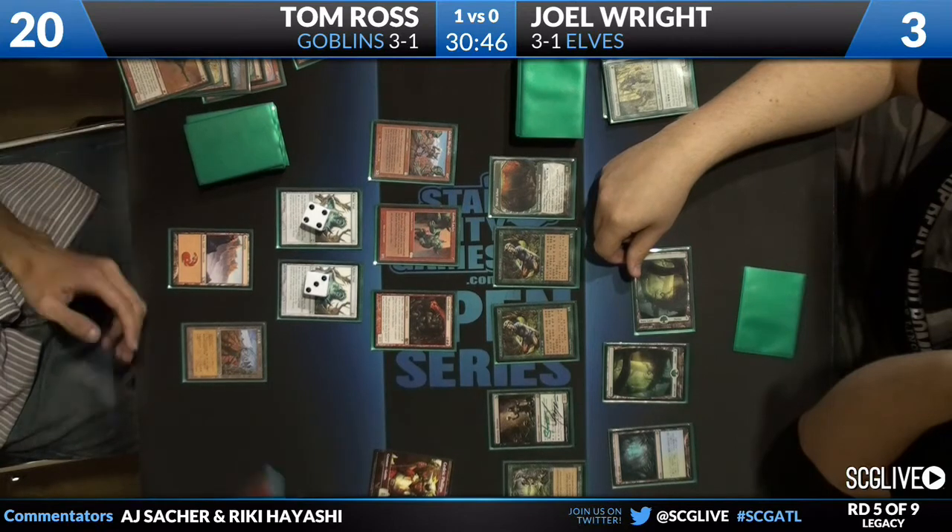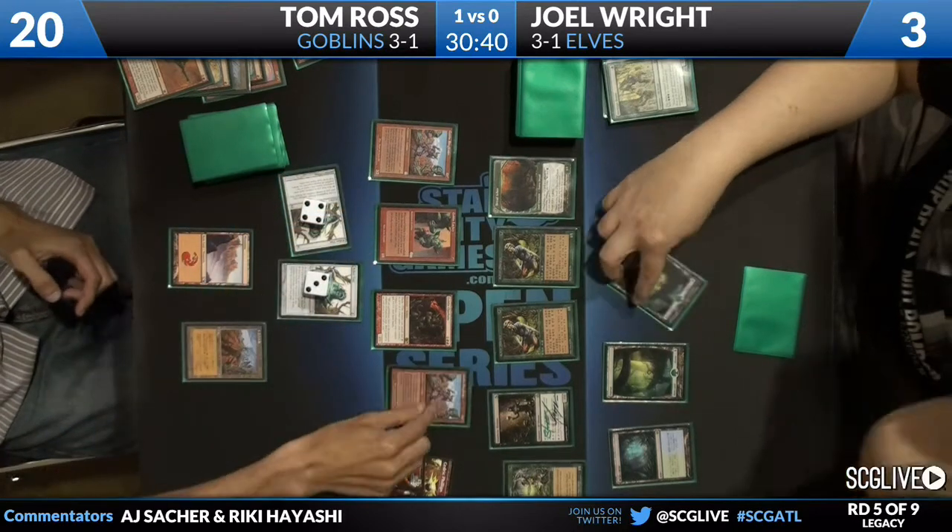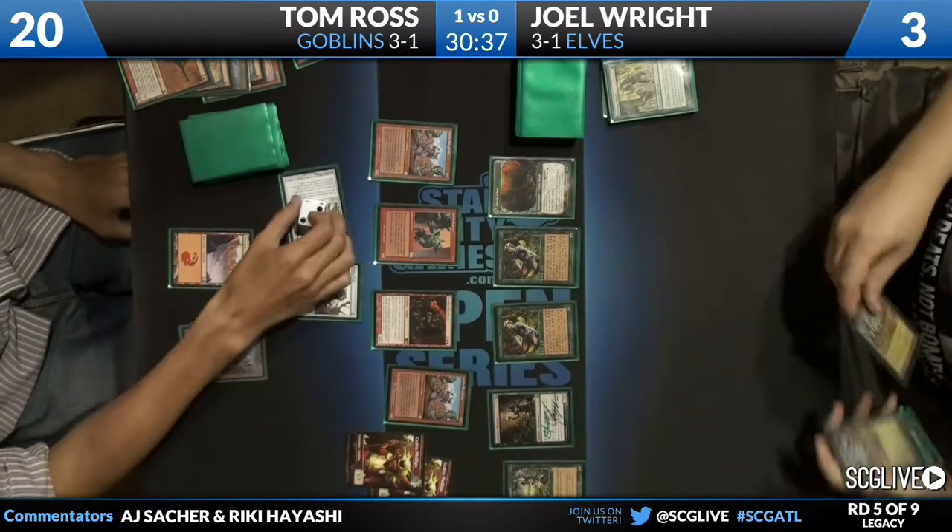Tom Ross untaps and chooses not to pay the Echo on the Mog War Marshal — another token. Then a Ringleader, and Joel Wright just packs it in. Too many Goblins. Tom Ross takes it down in the dual deck battle. Tom Ross with Goblins — he didn't even do any Sharpshooter shenanigans — goes to four and one. Joel Wright drops to three and two. Rapidly his dreams of making Top 8 in this tournament are fading. Still alive for Tom Ross, and we'll probably see him later.